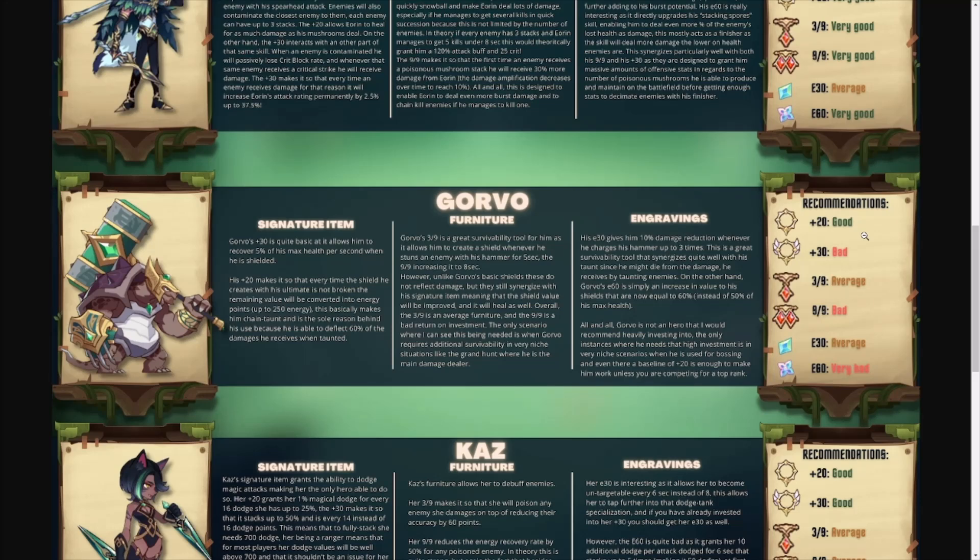Looking at Gorvo, the plus 20 is good — that's where I've built him — but the plus 30, 9 of 9, and E60 are all rated bad. Even the 3 of 9 and plus 30 are average. His crowd control and shielding don't do enough to really make a difference across game modes. Short of the Wilder tower, you're not going to see him used anywhere. Within the tower you can just auto-battle and run formations over and over, even if your heroes are a little underdeveloped.